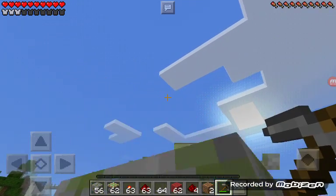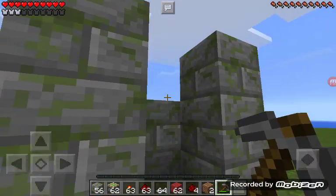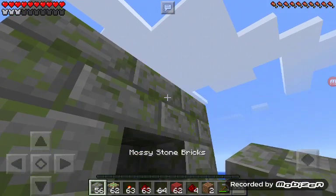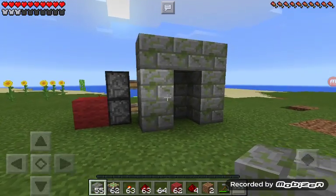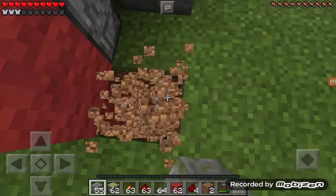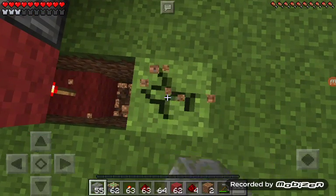And then what you do next, you dig two blocks down and just keep on going, and make it go to the entrance over here. And then make it go — and then don't dig up this part.